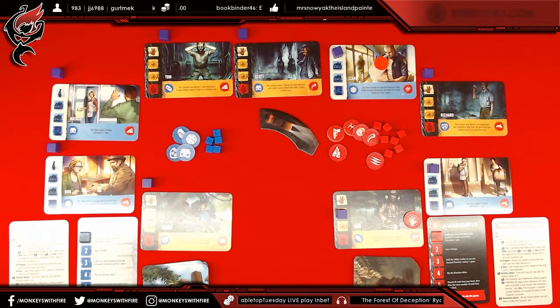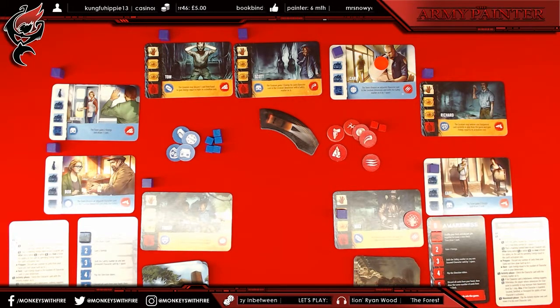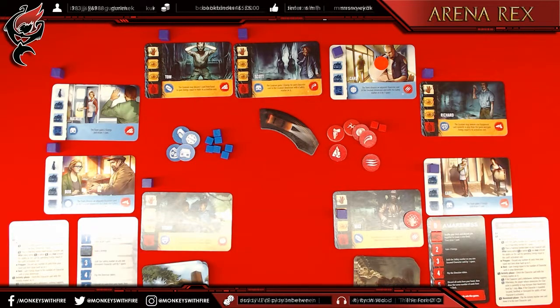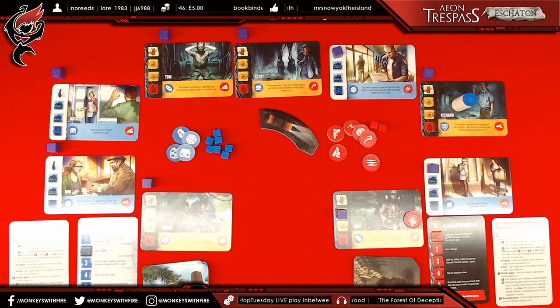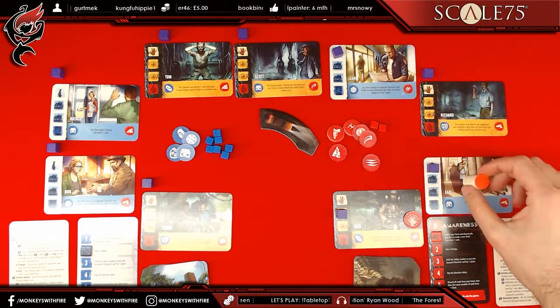I think I want to rest. Rest means you gain energy equal to the number of characters — that's five energy. Activity phase: the character is on the track, which costs me two energy to increase my awareness. I pay that two energy to increase my awareness. This moves on to Richard. I'm going to prepare — discard my two cards and draw up five. Richard is in between, nothing happens, and we move on. Your turn.